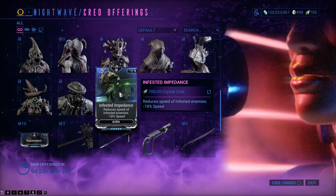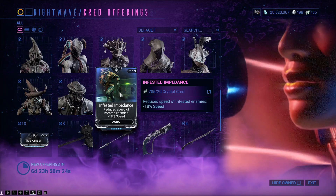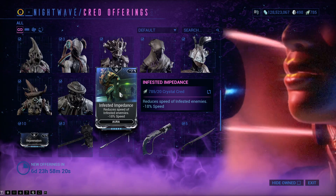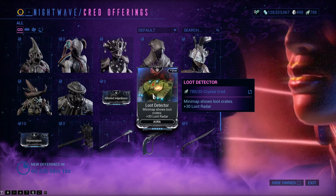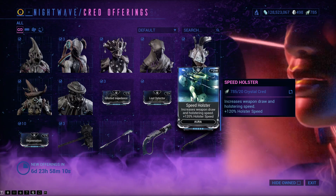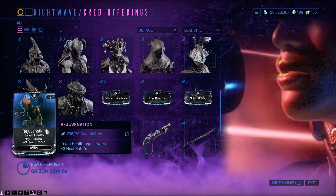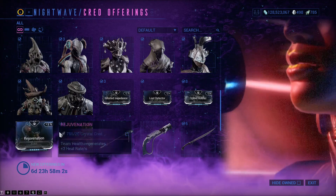Auras available: Infested Impedance, which reduces the speed of infested enemies — that can be really useful, especially with the whole open world at the minute being infested. Loot Detector, which shows loot on your radar within 30 metres. Speed Holster, kind of a useless one. But Rejuvenation is really useful, especially if you're running a frame like Nidus who doesn't have shields.